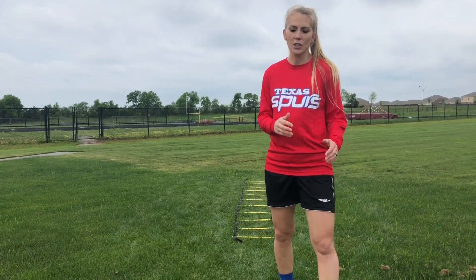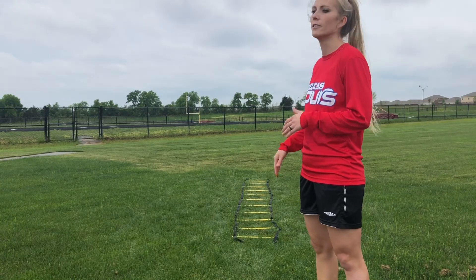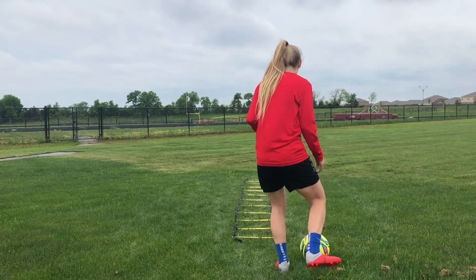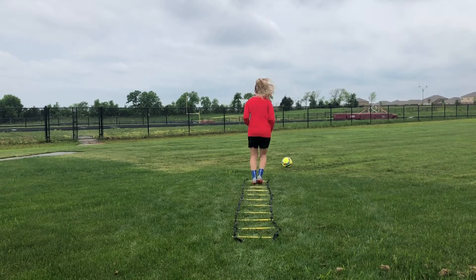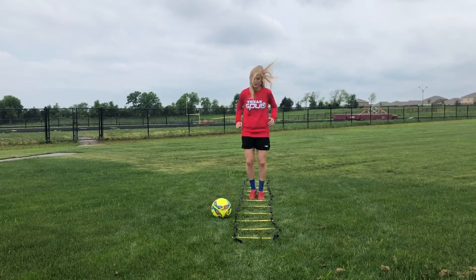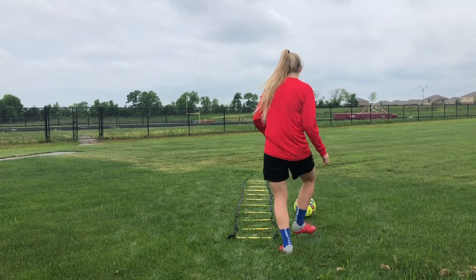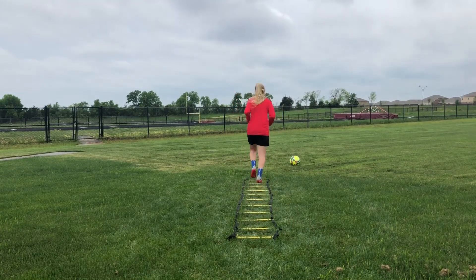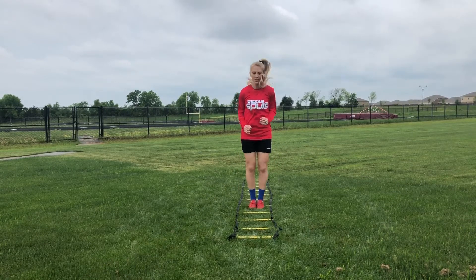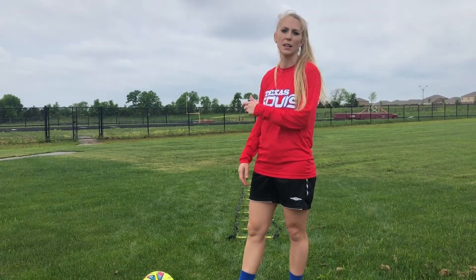After that, you're going to take your ball and make a nice pass with your right foot down the ladder — aim for the end of the ladder, don't hit it too hard, don't hit it too soft — then you're going to do bunny hops through the ladder: quick, back and low. Then the next one you're going to do is left footed: left foot pass, bunny hops, grab the ball, and you come back.